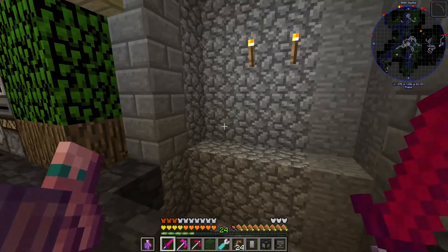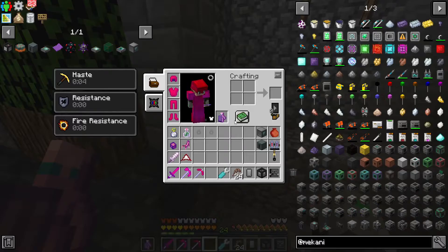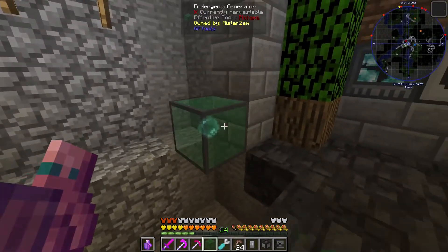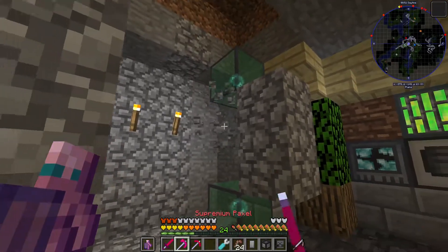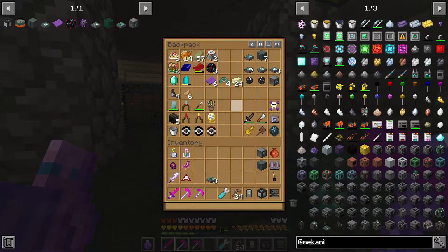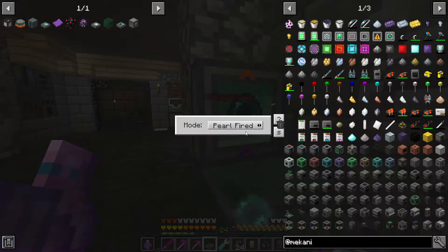We're going to put the endergenic generators at the very corner of this wall — something like that. By the way, these are 100% infused, so I think this will generate a moderate amount of energy. This is how you orient things: we need to put spare blocks here and here, and then we need to put the ender monitors and sequencers. Ender monitor facing up and then ender monitor facing downwards. You need to configure this as pearl fired — I already tinkered with it, so it should be pearl fired.